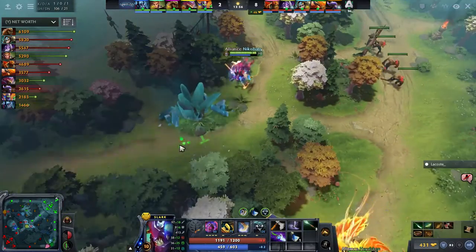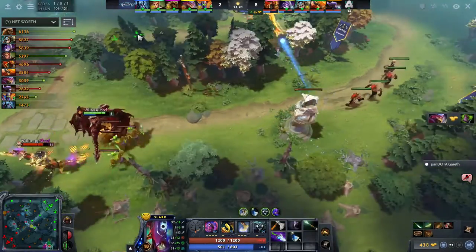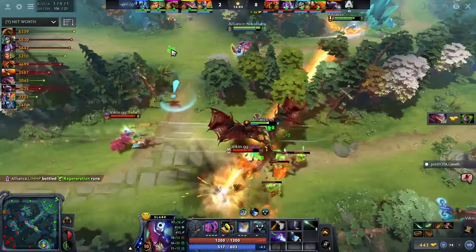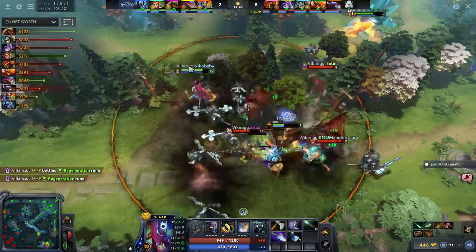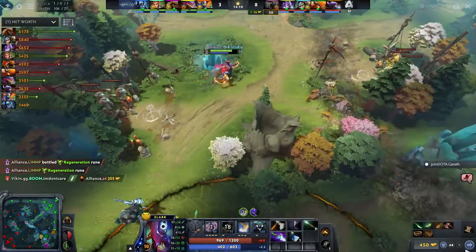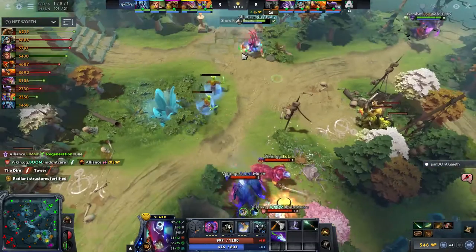Back to the bottom lane — in comes DK yet again, force the Lifestealer away. Viking are going to react once more with multiple TPs. Try and deal with S4 without Sunray, healing him up beautifully as the Rolling Thunder and Wukong's Command — all these ultis used to kill off the Dragonite, but the tower still falls.